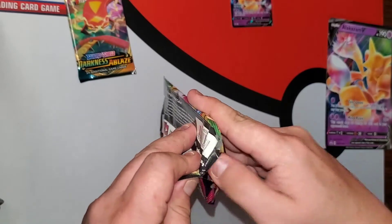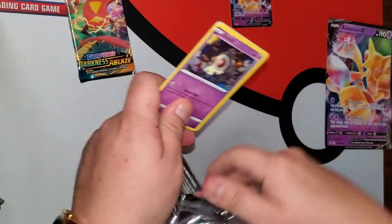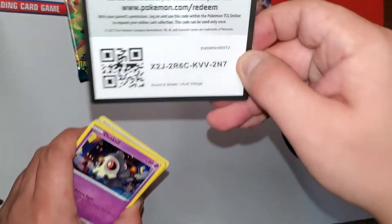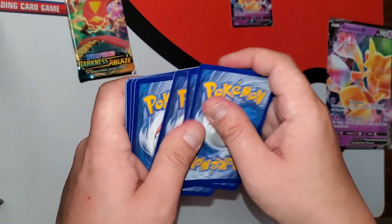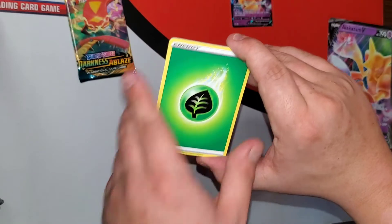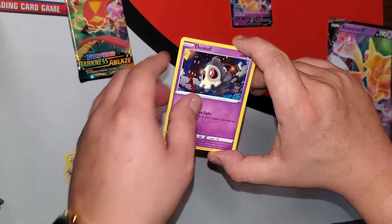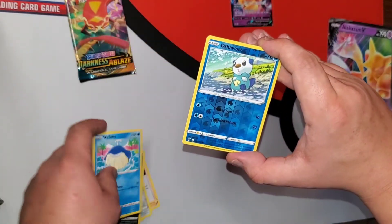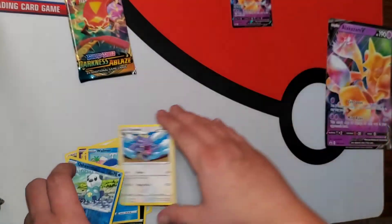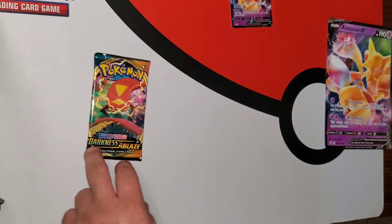All right, Vivid Voltage — let's see if we can get a Chunky Chew, that would be a beautiful pull. There are our Pokemon cards. There's your code card, let's move this to the back — one two three four. We got a Grass Energy, Delmise, Rocky Helmet, Allister, Duskull, Ferroseed, Riolu, Sandile, Wailmer, a reverse Oshawott, and the last card — they all can't be bangers. Not this pack.